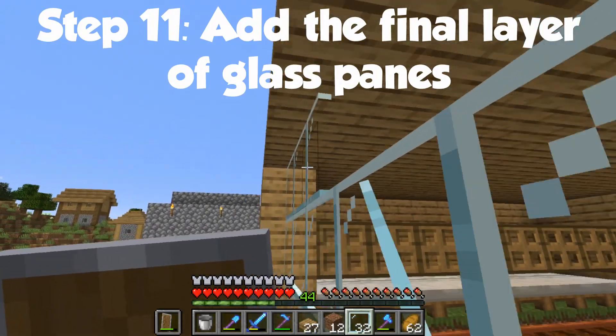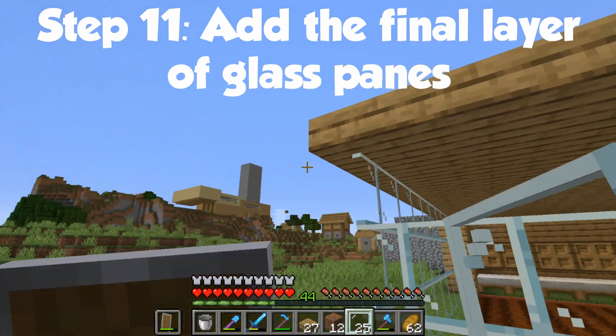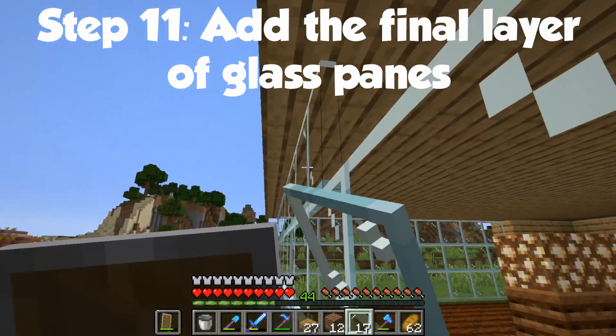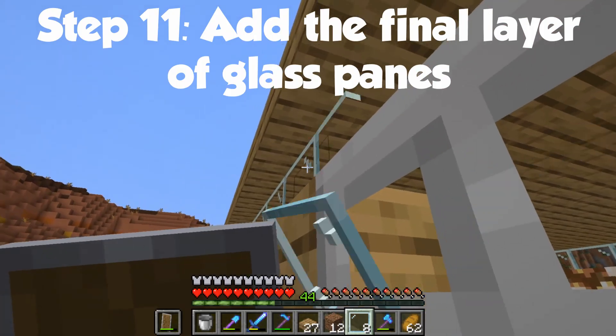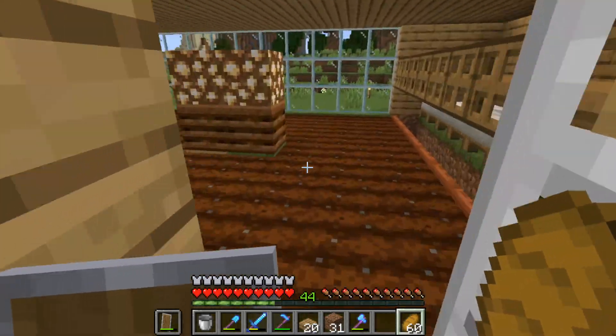And since the roof is three blocks high, we have to add the final layer of glass panes. With the outside finished, this is what it should look like.